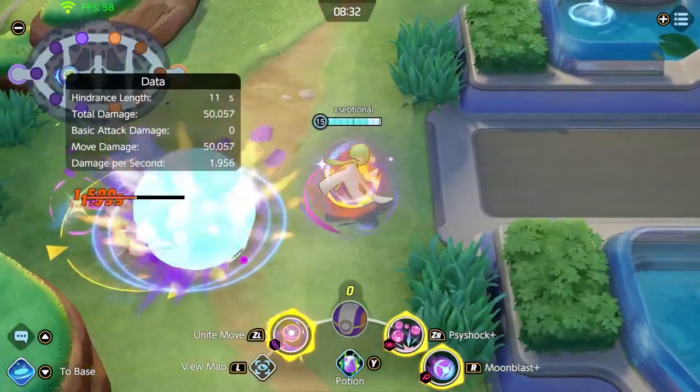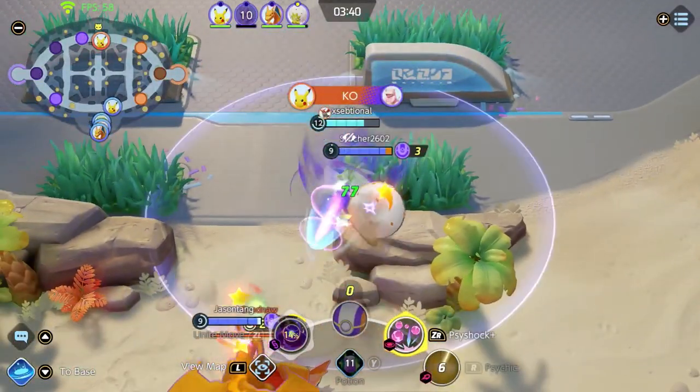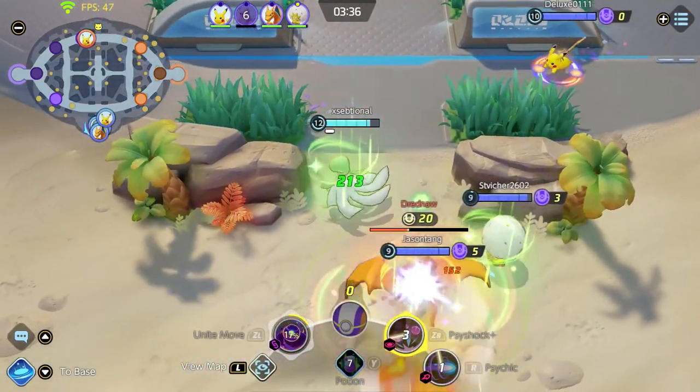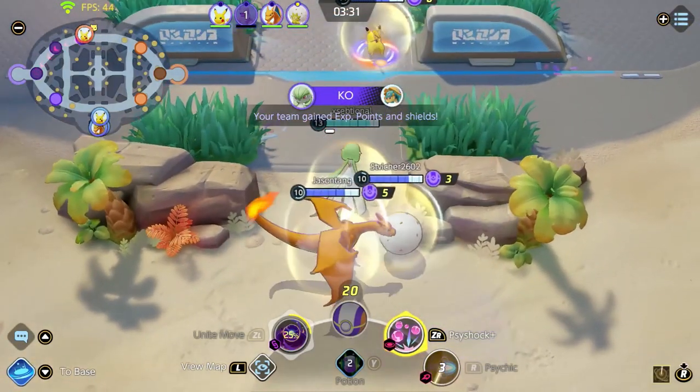The best Pokemon synergy for Gardevoir is Slowbro and Snorlax. They are tanky and can stun or hold the enemy, which is exactly what Gardevoir needs — help staying alive and crowd control. Both Slowbro and Snorlax do that very well.